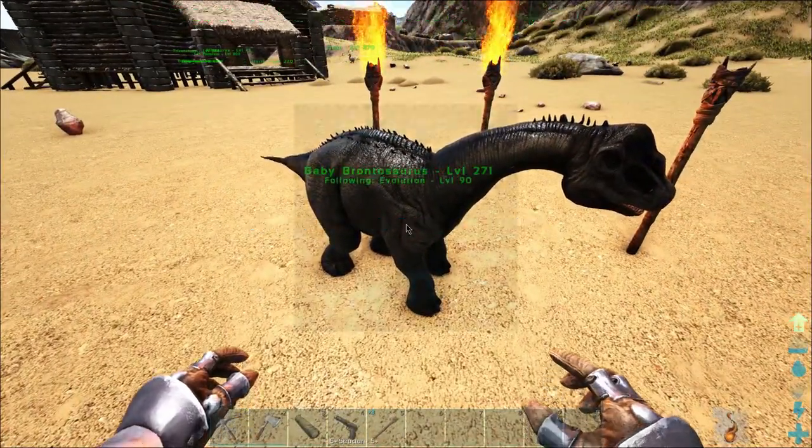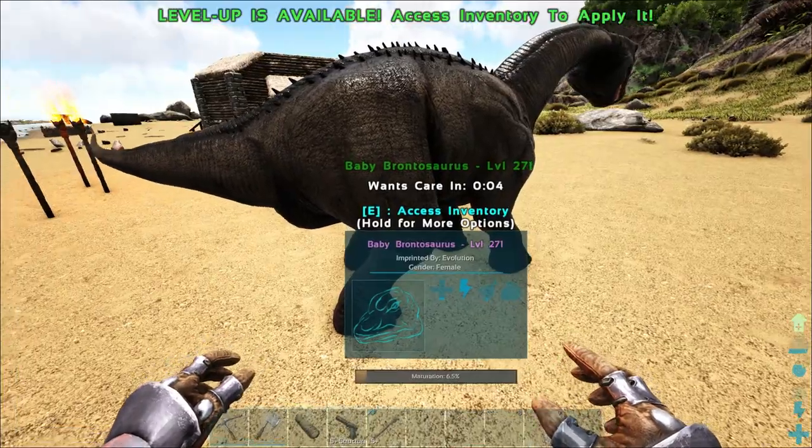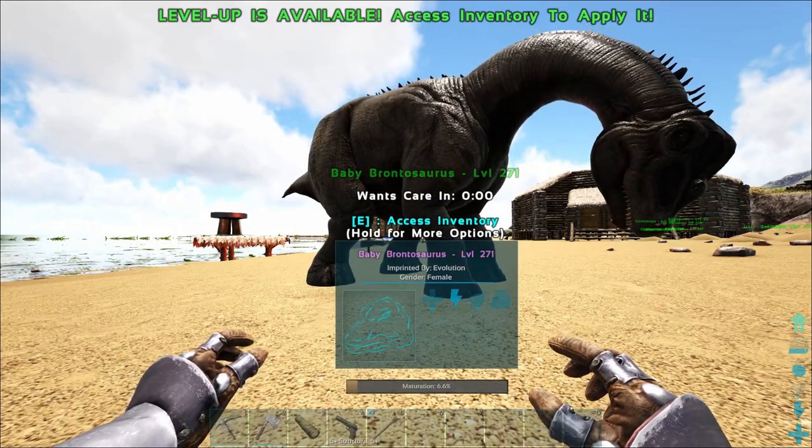We got a Bronto — level 271. So not any better really. That's okay. Alright, we've got its first imprint coming. Please want a cuddle or walk — otherwise we're gonna hatch another egg.